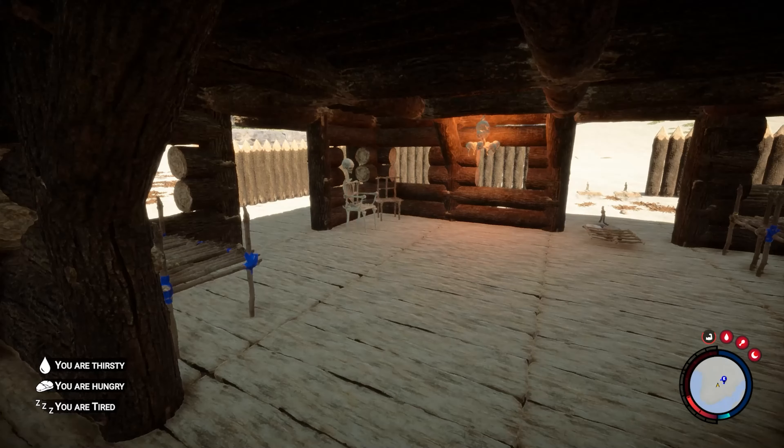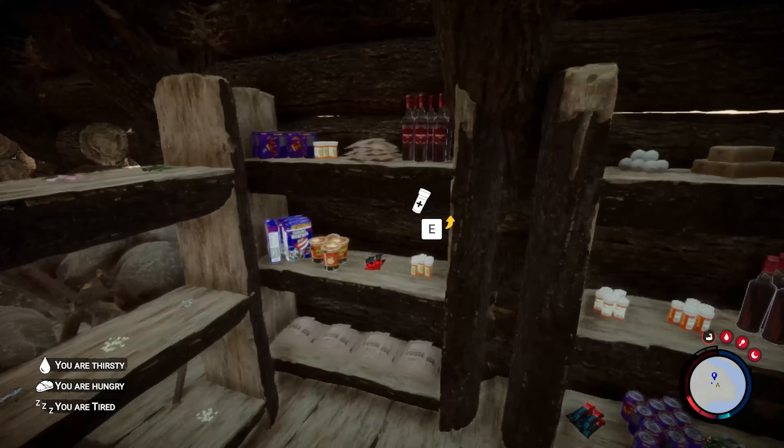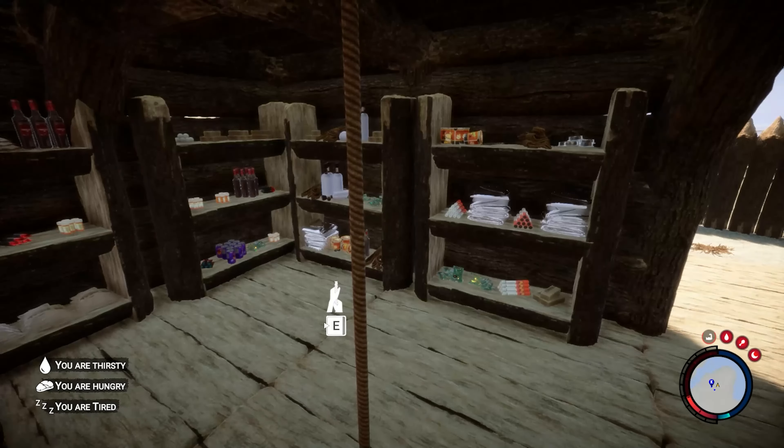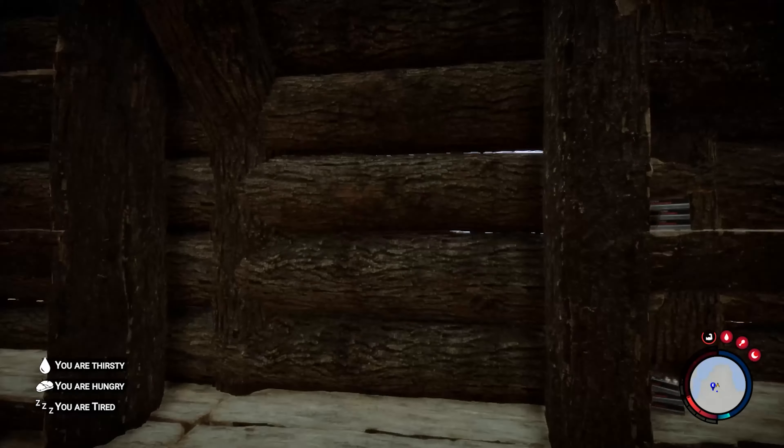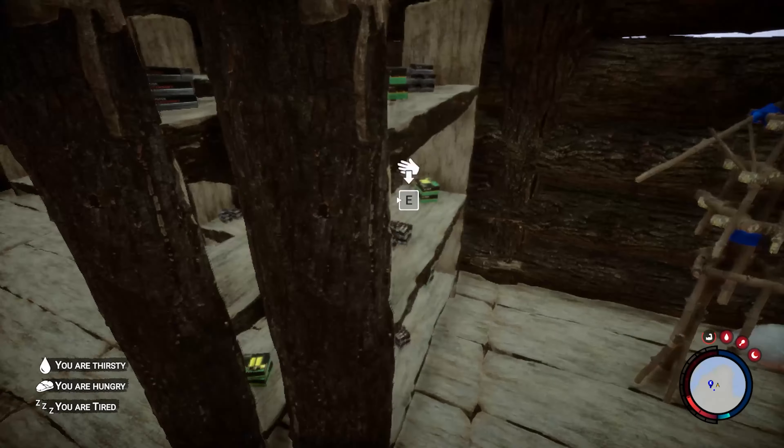I'm gonna teach y'all today how to do an infinite item duplication glitch. As you can see, you can get your shelves looking like this — absolutely stocked. Wait till we get upstairs. Ammo for days, man.